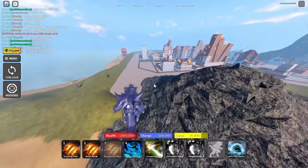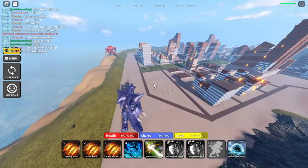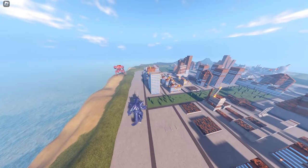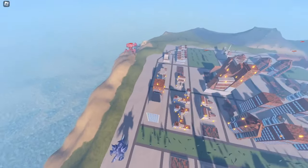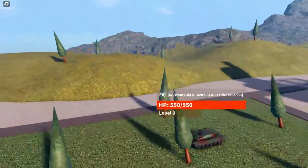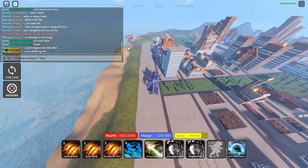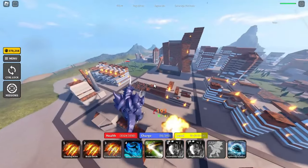Here we see this crab — I forgot the name because I'm not familiar with it — but anyway he is killing the tanks. I'm going to kill him later. Here I'm trying to move my free cam but I'm lagging, I can't press W at all. This tank looks like a T-19 tank and we are going to destroy it.